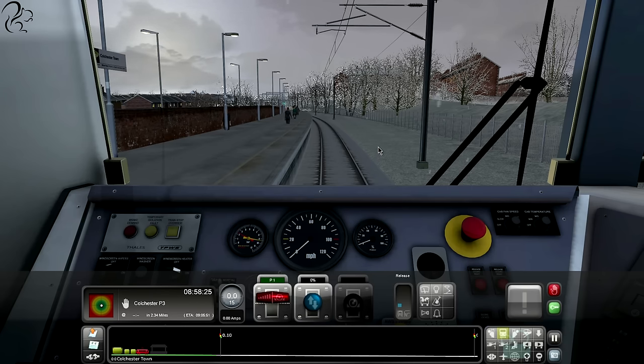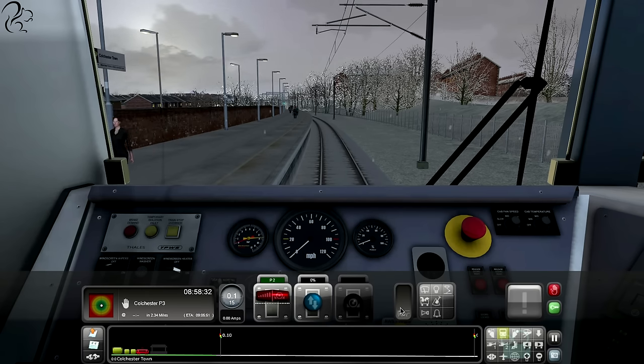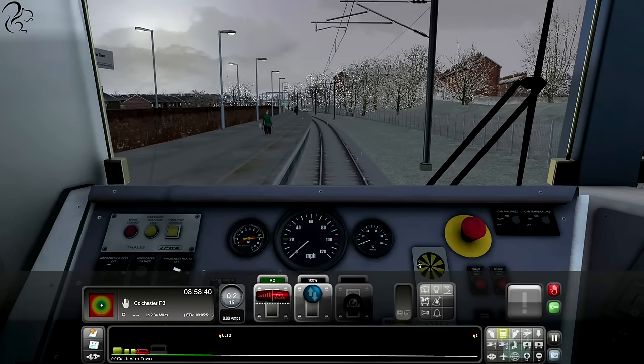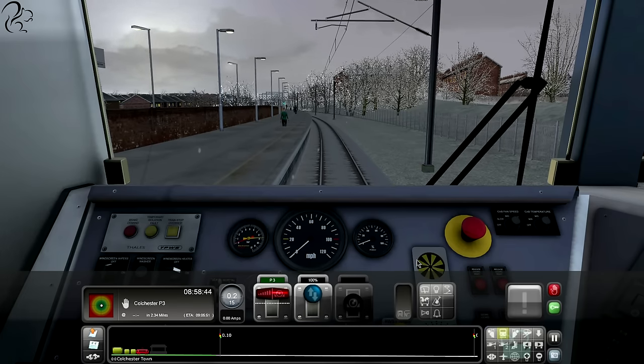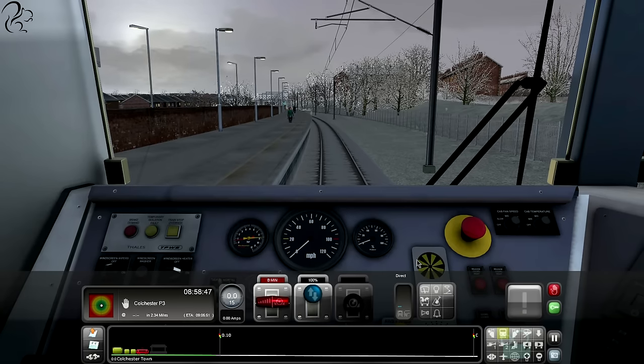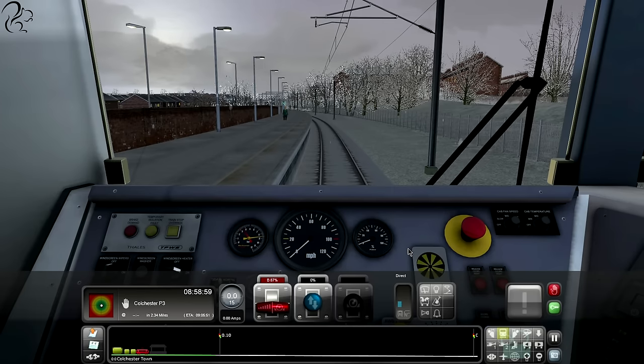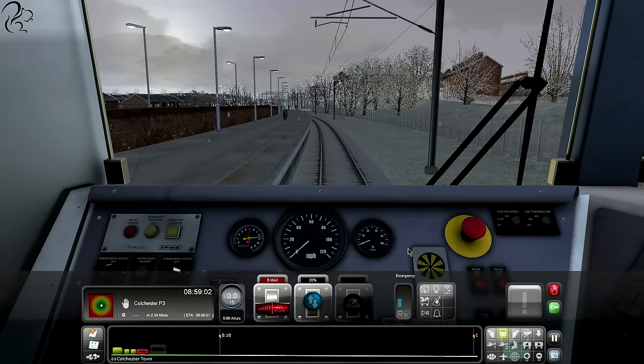Let's accelerate to P1. Brakes are releasing, so it should start to move. Oh - I didn't put it in forward, that's the alarm. Clear that. Now I'm putting it in forward - but the pantograph thing's not on. The thing that connects to the electric was disengaged! I didn't expect that. We're so late already.